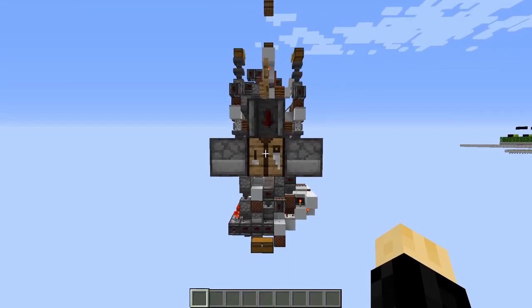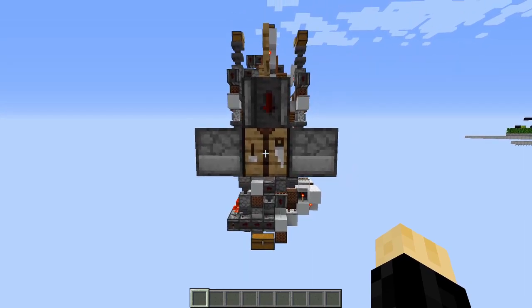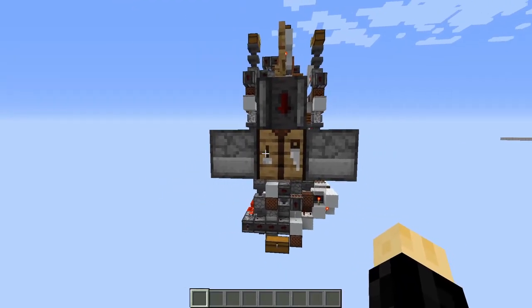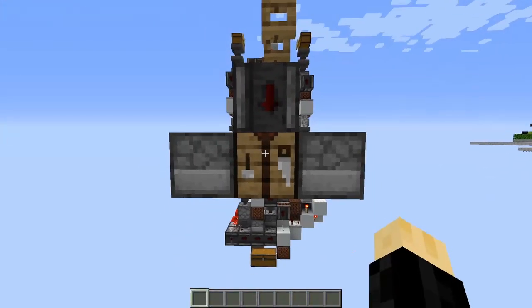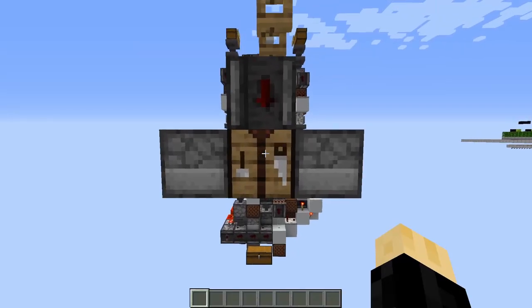You might be wondering how exactly we use synchronous dropper systems to do our 2x2 recipes here. Well, droppers have a significant advantage over hoppers in that it's very easy to control when they send items. If you activate multiple droppers at the same time, they will actually insert the items in a specific order based upon the sub-tick game order.